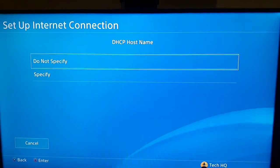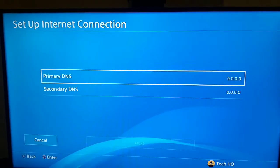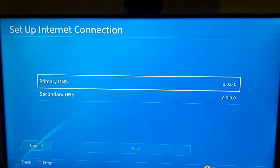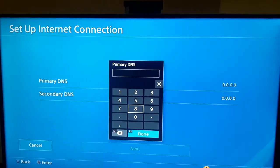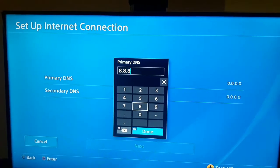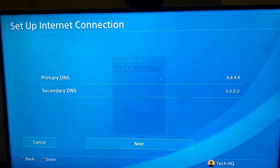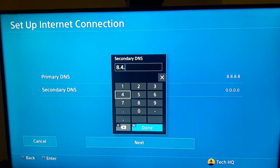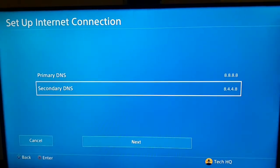You should use Google DNS. For the primary DNS, enter 8.8.8.8, and for the secondary DNS, enter 8.8.4.4. You can use these DNS settings to fix the PS4 DNS error.